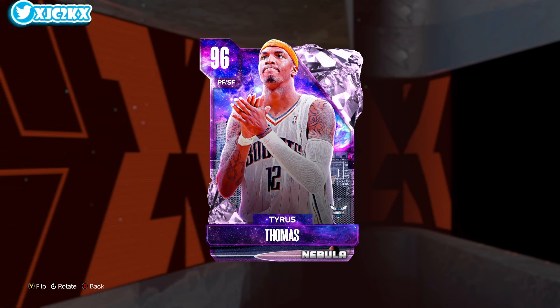I do believe this Tyrus Thomas is going to be the best Pink Diamond that we've gotten so far this year in my team. I think he's that good. I'm incredibly excited to use this card. I have added badges to this card, in fact, before even recording this gameplay. Got him on my own account. He is going to be ridiculous, and he will be playing on my team. I think you can make an argument — I'm not kidding — if you badge this card out, he is the best small forward in the game regardless of tier. I'm not kidding. I think he's that good. That is how high I am on this Tyrus Thomas card.